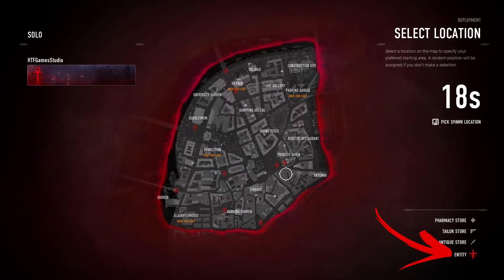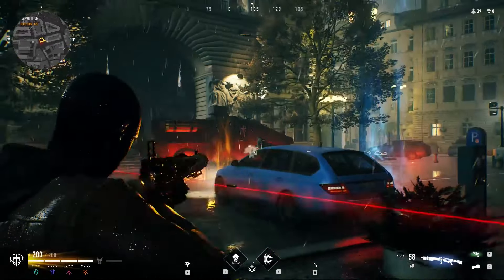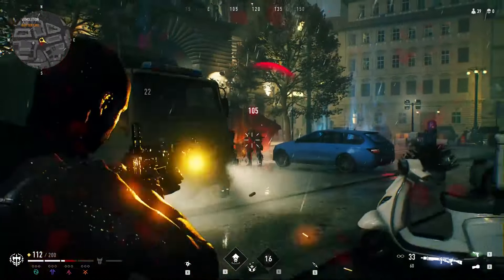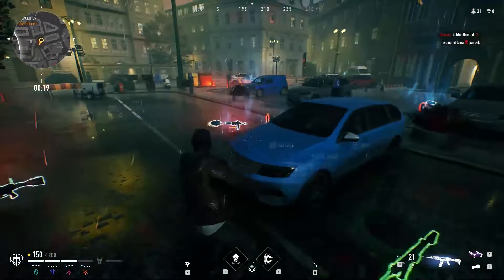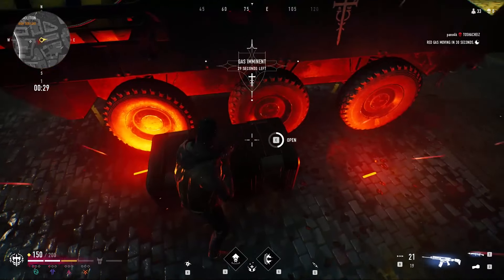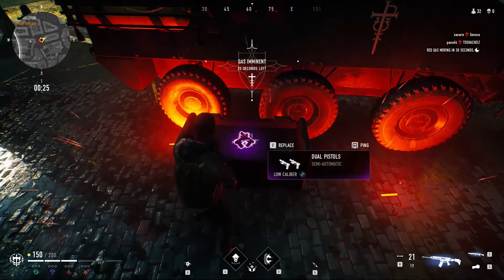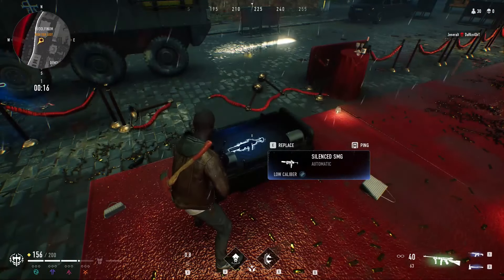On the map you can notice some entity locations marked by crosses. Here you will find several elite NPC soldiers. Defeating them can give you access to powerful loot like better assault rifles and silenced SMGs. Another reason to consider defeating them is because they guard a crate highlighted by an orange aura while you scan it. Inside these crates you will find higher rarity weapons in the game.